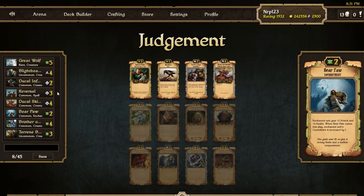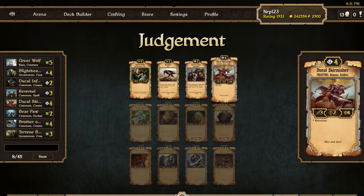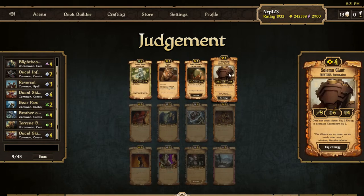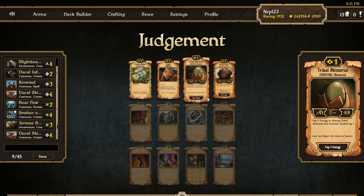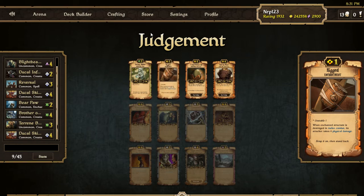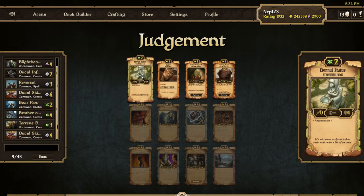Bear Paw and Reversal aren't as important — it's one for each faction. I could go Outcast or Ducal Skirmisher, and the fact of the matter is Ducal Skirmisher is just really really good, so I'm going to take him over the Across Rubble. There's a Night Sky — another burn energy could have worked especially with the Solemn Giant — but I'll take the Energy. Eternal Statue is an underrated scroll: four health for two cost, can't go wrong with that.